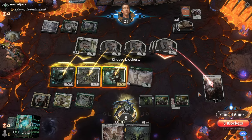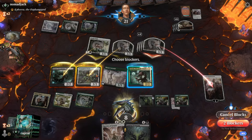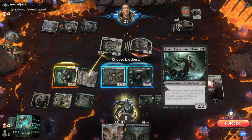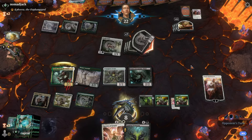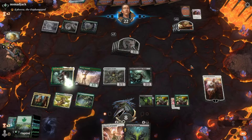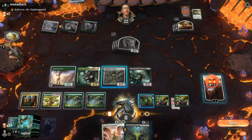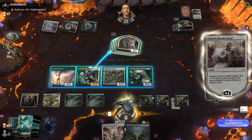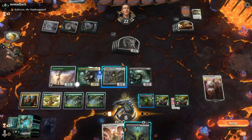Raptor is deciding not to block most of them, but he is going to go ahead and take out that lifelink cat that's creating the other cat tokens. So he's still going to get that lifelink for this last round, but because the cat isn't there at the end of the turn, he doesn't get that extra cat. His little planeswalker is super mad she got hit — did not appreciate that.